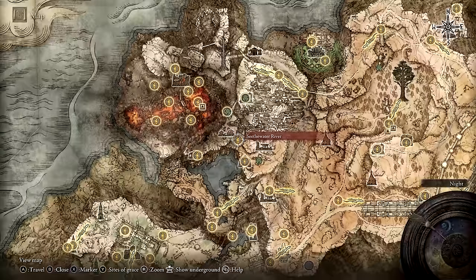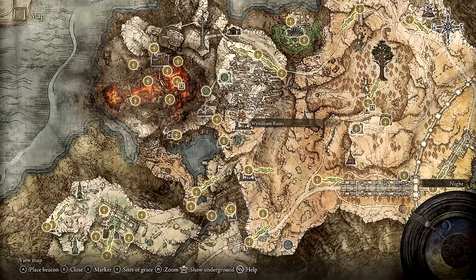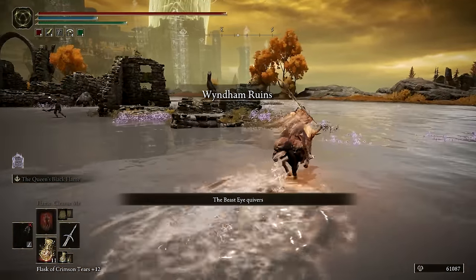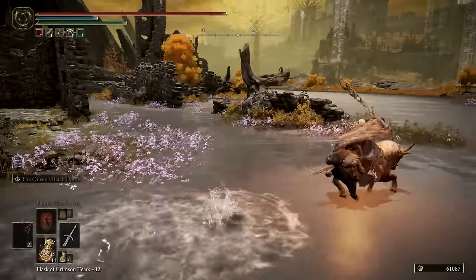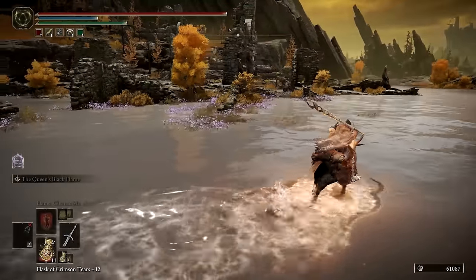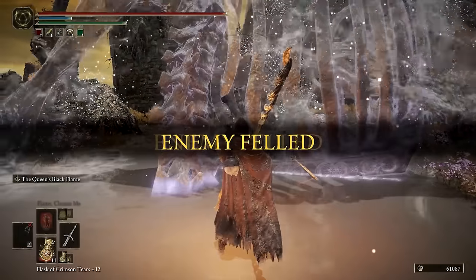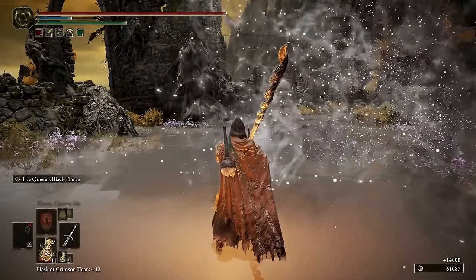Moving further north, we will get our fifth death root from another Tibia Mariner. This one is located to the southeast of the Seethwater River in the lower area of Windmill Ruins. It will drop Tibia's Summon Sorcery along with a death root when defeated.